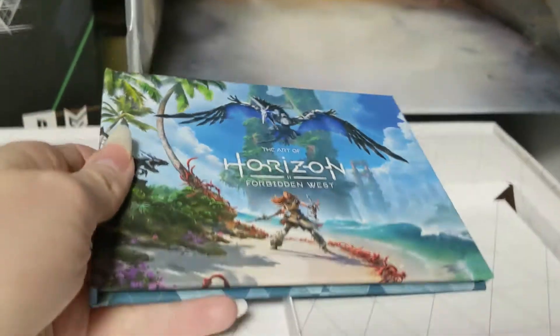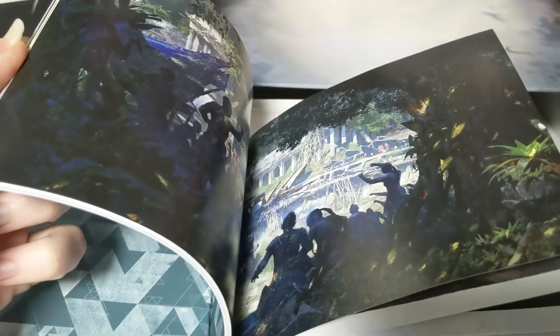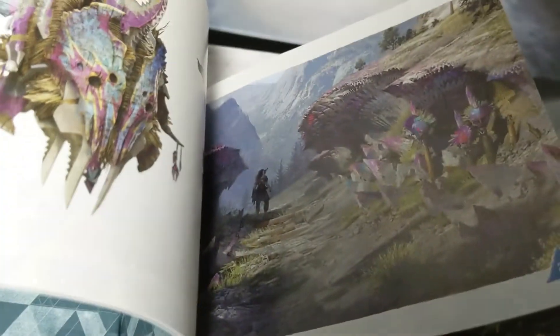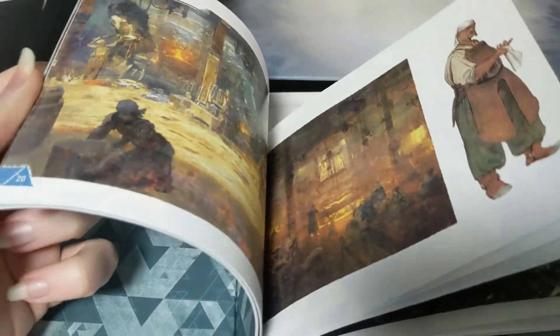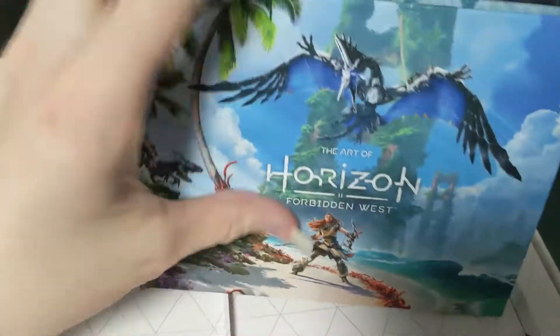Here we've got the art book — The Art of Horizon. I really liked the art in the first game. I liked the Zero Dawn story part of the first game. I don't know if it's really gonna be as good as the first game because of the story. Look at this art book — cool, it does the things.